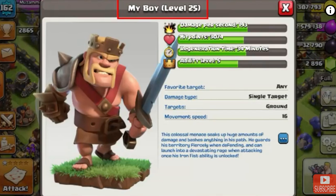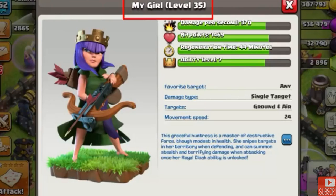You can change your hero's name to 'my boy,' 'my girl,' or anything else you want. That's a really amazing feature, but it won't change their stats.